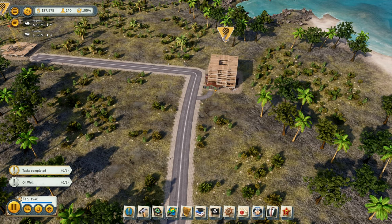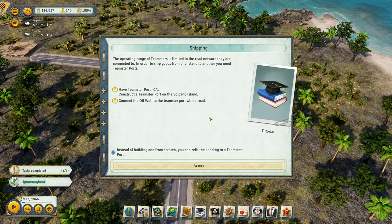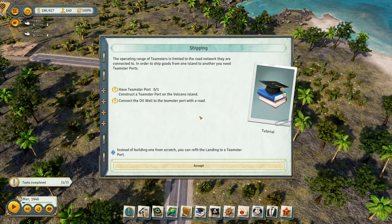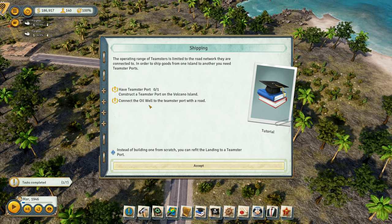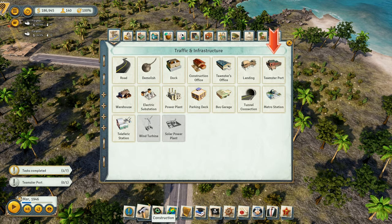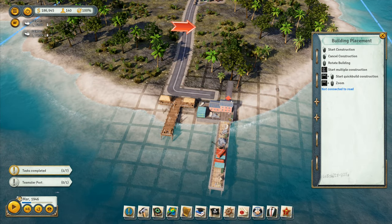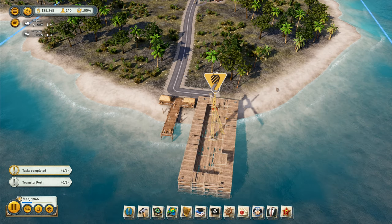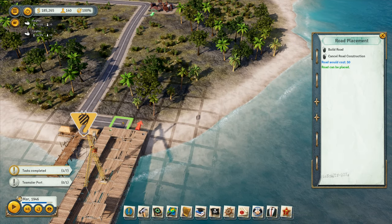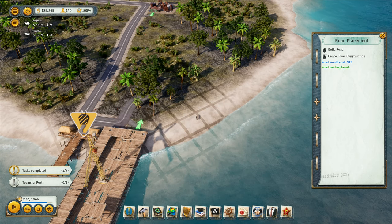The operating range of Teamsters is limited to the road network they are connected to. In order to ship goods from one island to the other you need a Teamsters Port. Construct a Teamsters Port on the volcano island. They're busy doing stuff, so I need a Teamsters Port over here — like that. Is that connected up to that road already?